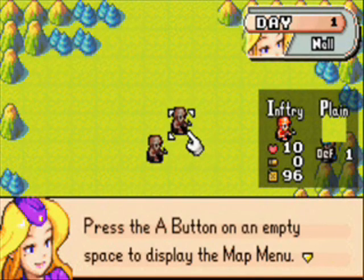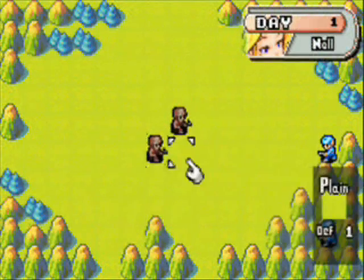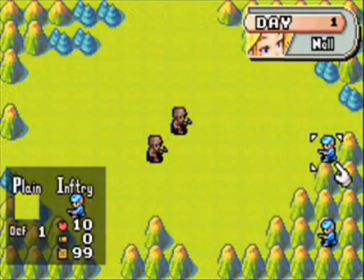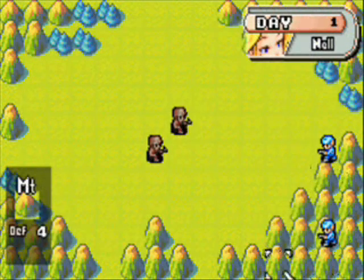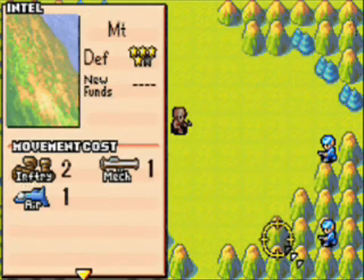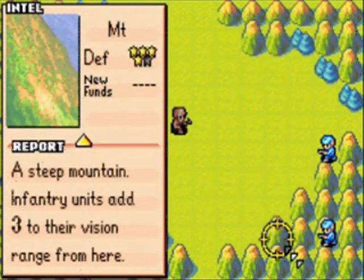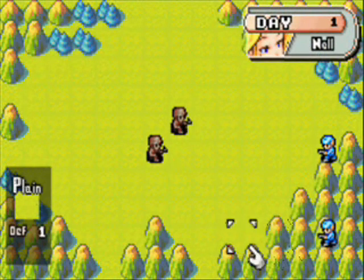As you can see, in the first level of field training, you get to see all the basic movement mechanics, checking enemy moves, and checking their firing range. Very quickly I'm going to show how you can use the R button to look at the intel for different units and different terrain types.